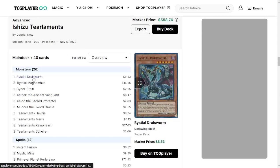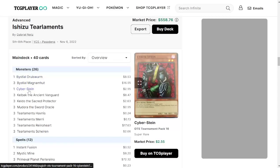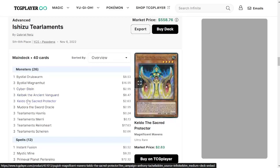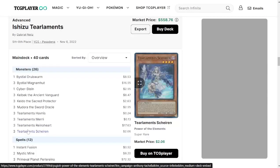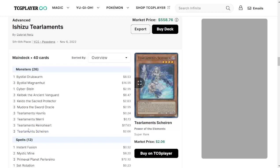One copy of Druiswurm — so this one is cut to one. Three Magnamhut, one Cyberstein. Interesting choice — this card lets you pay 5,000 life points to Special Summon one Fusion Monster from your extra deck in attack position. I don't like the 5,000 life point hit, but this deck is insane so it's possible that isn't even too bad a factor. Three Kelbek, three Keldo, three Mudora, three Havnis, three Merrli, three Reinoheart, and three Scheiren — everything else is just a three-of right off the bat.